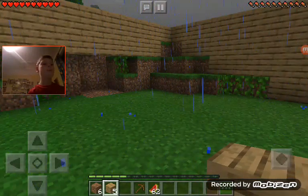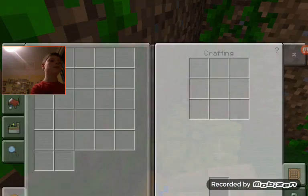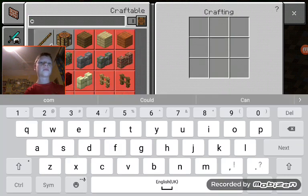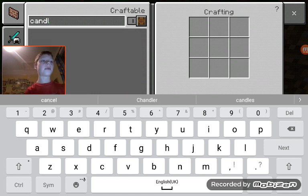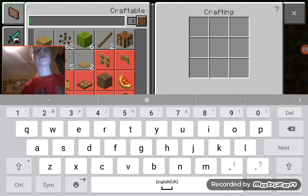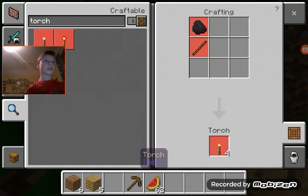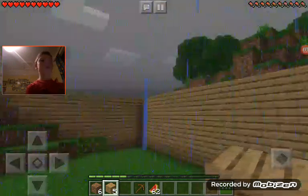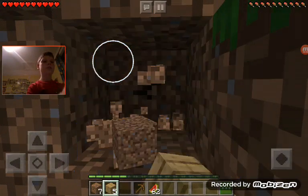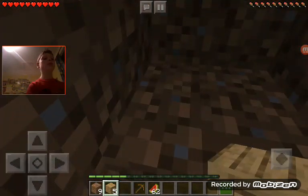Maybe I should build a candle — but first I want to see how you build one. Oh, it's called a torch, isn't it? We need coal on a stick.